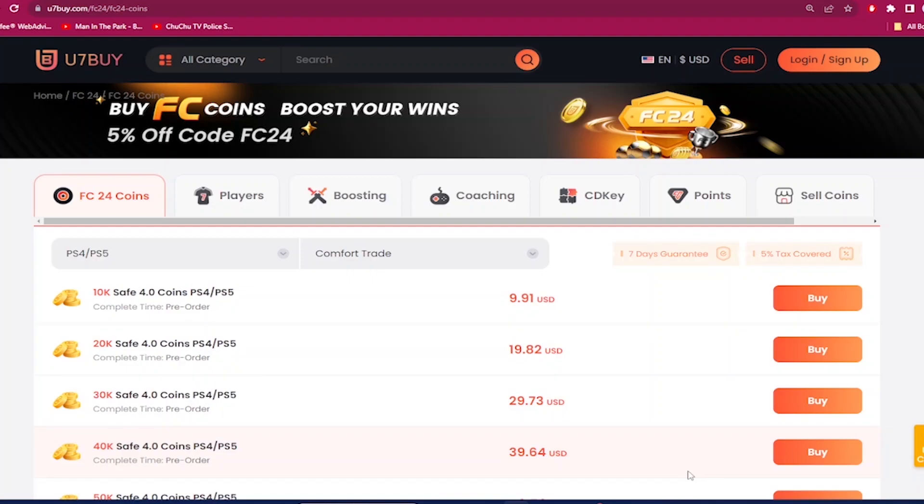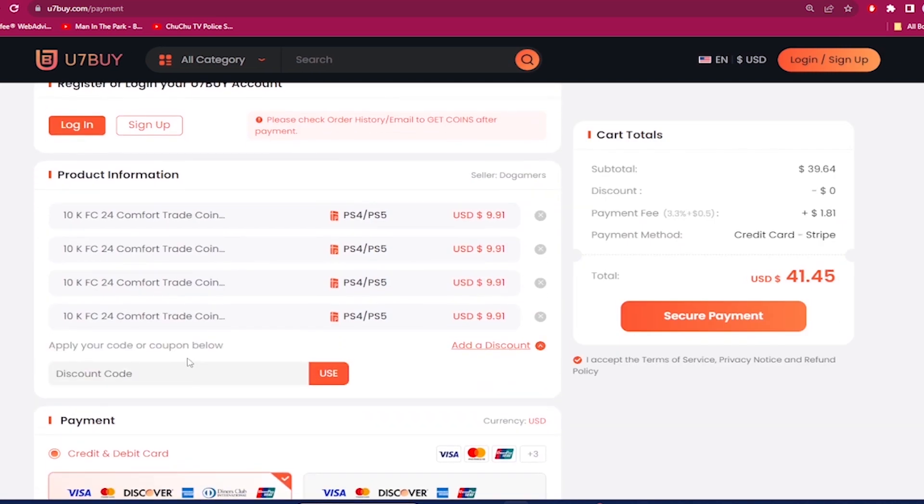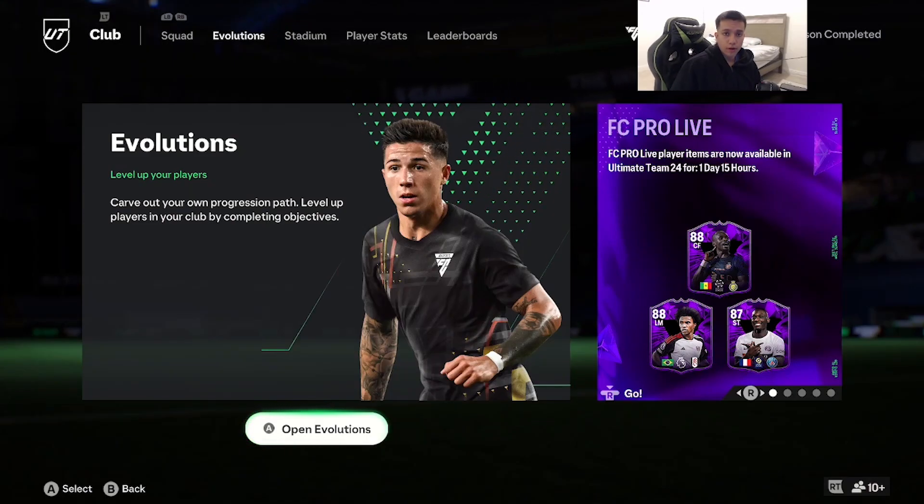If you want the cheapest and most reliable EAFC24 coins, check out use7buy.com. Next time you make a purchase, use the code 'dan' to get 6% off on building that team. Also on the same website, if you ever want to sell your coins, click on the help center and the selling section.